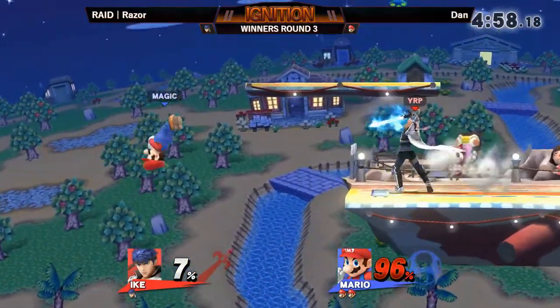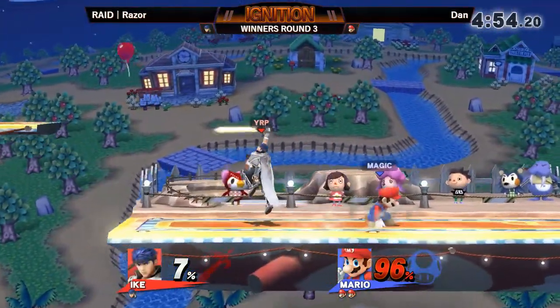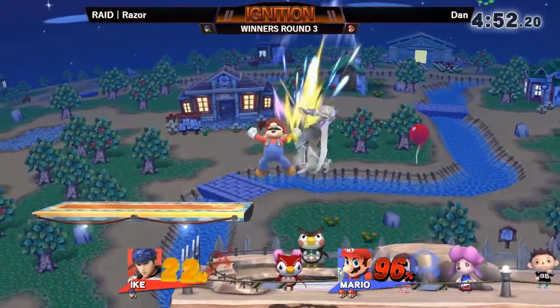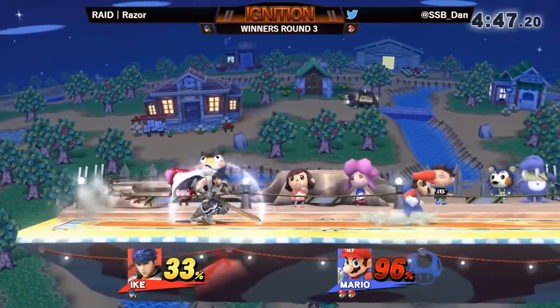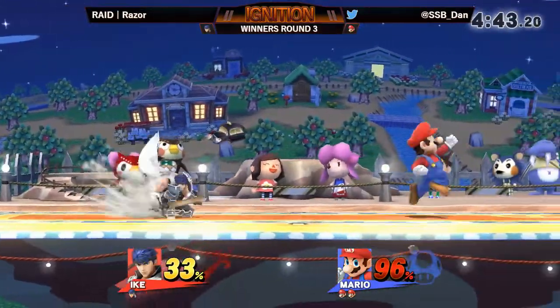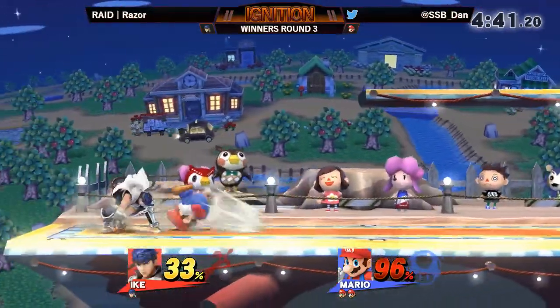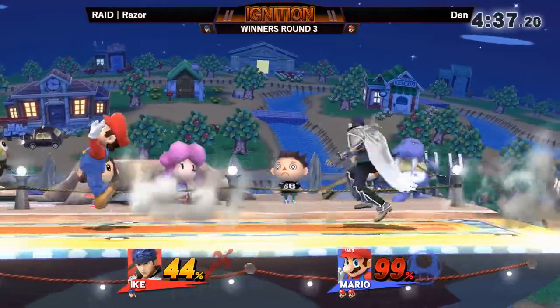Back airs right out of that combo attempt. That was very good stalling coming from Dan going on stage, not getting hit by the neutral B. When he was able to take off Razor's first stock, he did the perfect option right there — Down Smash being one of Mario's fastest options, I believe Frame 6 coming out. Very good awareness from him at that point.